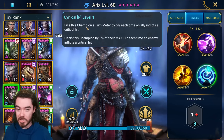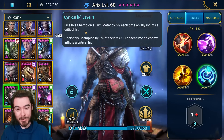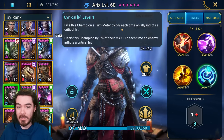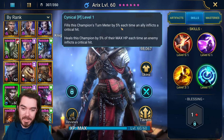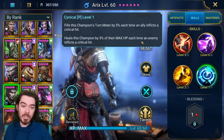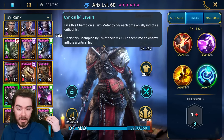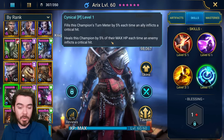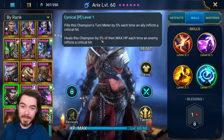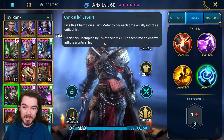Number one: fills this champion's turn meter by 5% each time an ally inflicts a critical hit. This works with her own attacks too — if she does her A1 and crits 4 enemies, she gets 20% turn meter, which is hilarious. Number two: heals this champion by 5% of their max HP each time an enemy inflicts a critical hit. This is a ton of healing in Arena — if their AoE nuker crits all 4 of your team, she heals for 20%, and against a Leorius double hitter, she heals for 40% of her max HP.